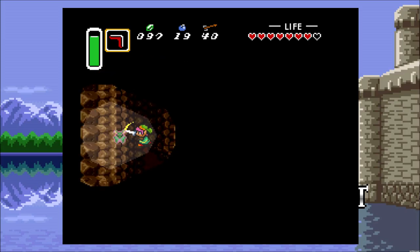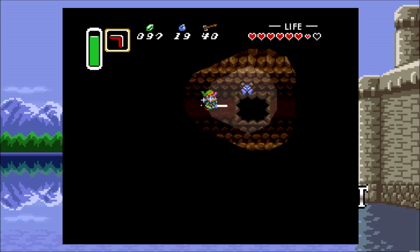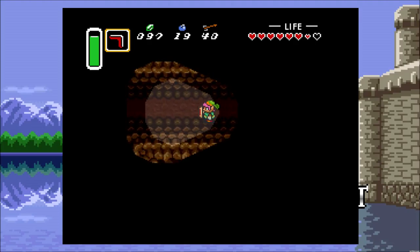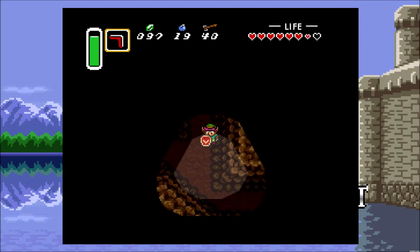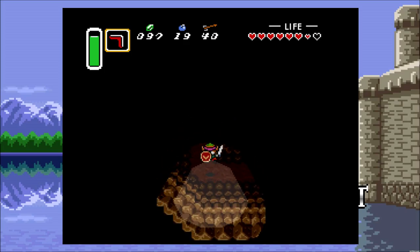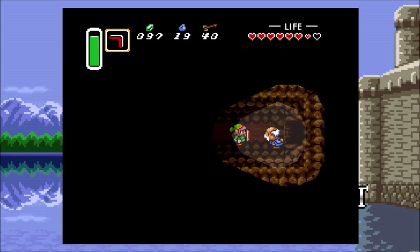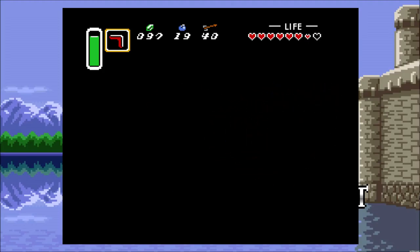There are more enemies than I thought in here. Deep in the cave, a man says he lost his lamp and asks if we'll take him with us up the mountain. We didn't have to say anything — this guy just starts following us. I don't think he's going to get in the way, so it's not a big deal.